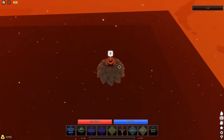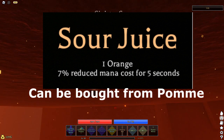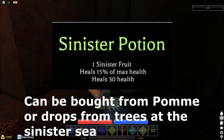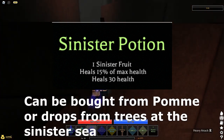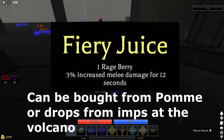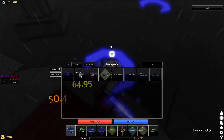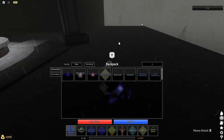Orange gives 7% reduced mana for 5 seconds and can be bought from Palm. Sinister fruit heals 15% of max health and 30 health, and can be bought from Palm or dropped from trees at the Sinister Sea. Rage berry gives 3% increased melee damage for 12 seconds, and can be bought from Palm or dropped from imps in the volcano. That's all the fruits.